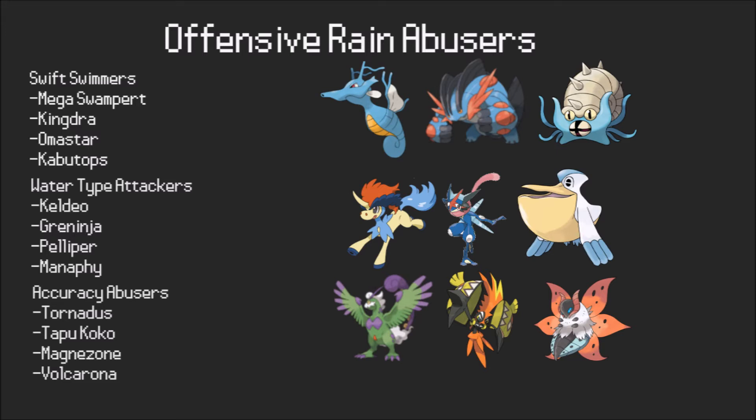If you want more of a breaker role you can bring Omastar, which hits extremely hard in rain but is slower than Kingdra. Another thing worth mentioning is Kabutops, which can carry a Z-Move unlike Swampert, but generally you're better off just running Swampert. There are also more niche Swift Swimmers like Seismitoad, which I've seen run Poisonium-Z to hit things like Tangrowth and Ferrothorn on the switch — things that are very annoying for rain.